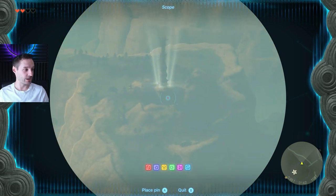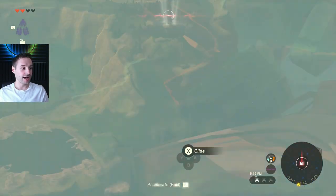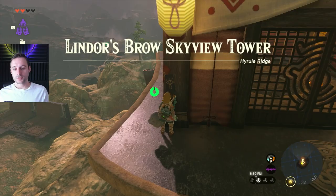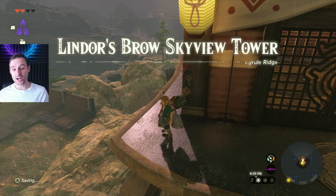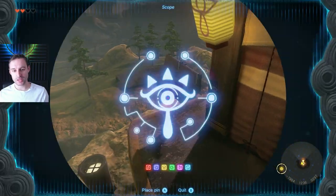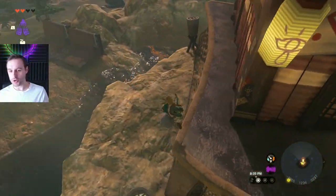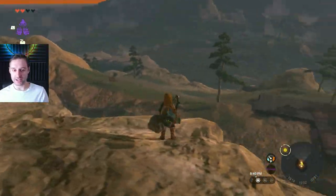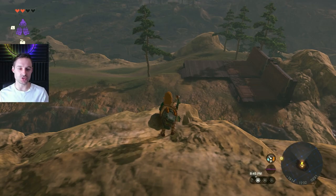Just get your Purah Pad out, put a little marker on it, and you can even glide towards some of them. Lindor's Brow Skyview Tower is surrounded by water, so you're just going to have to build a bit of a bridge to get up to it — and there are materials right there, so you'll be able to do that just fine.